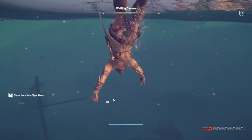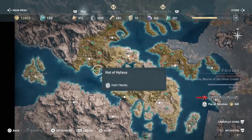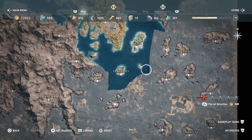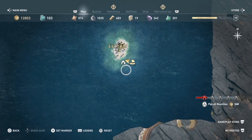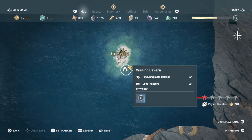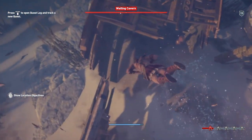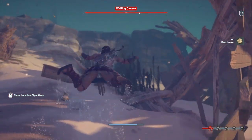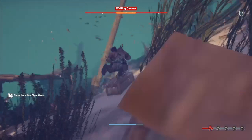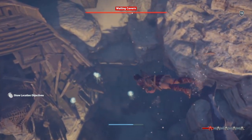The very first one in this series is actually going to be over by the Pirate Islands. We were over here — there's the first Pirate Island — just to give you a lay of the land. We're out towards this tiny island which is pretty much south of the main Pirate Island. We're gonna find the Wailing Cavern here on the southern end and go into the water, looking for the caverns.